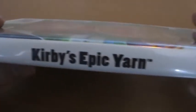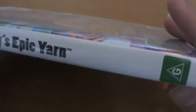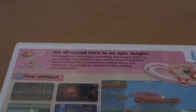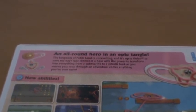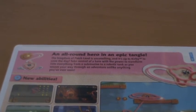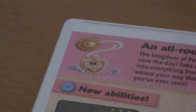Moving on, on the side we actually have Kirby's Epic Yarn written in a slightly different font — unfortunately it's a bit flatter than what appears on the front of the box. On the side we can see the tagline: 'An all-round hero in an epic tangle.' The Kingdom of Papsland is unravelling and it's up to Kirby to save the day. Take control of a hero with the power to transform into everything from a submarine to a robotic tank, as you weave your way through an adventure unlike anything you've ever seen — showing Kirby's different abilities through some of the yarn-based renders they did.